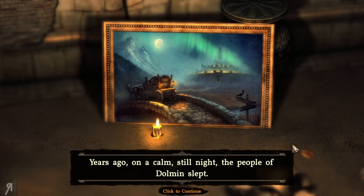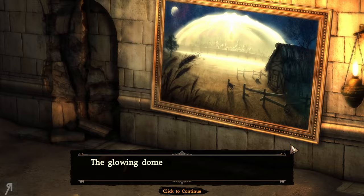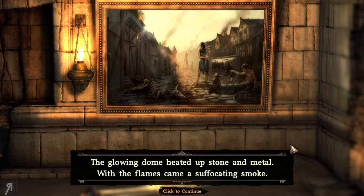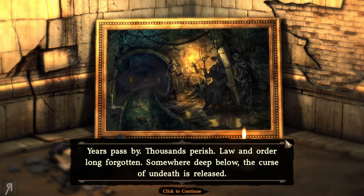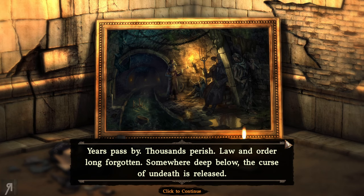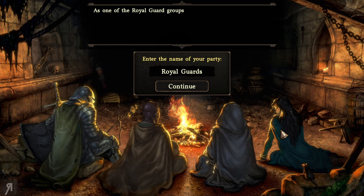Years ago on a calm still night the people of Dormen slept. A blinding light erupted from the tallest tower and within moments it surrounded the entire city. The glowing dome heated up stone and metal. With the flames came a suffocating smoke. The king decided to move the whole city underground. Years pass by. Thousands perish. Law and order long forgotten. Somewhere deep below the curse of undeath is released. To this day the king and his royal guards desperately seek a solution.